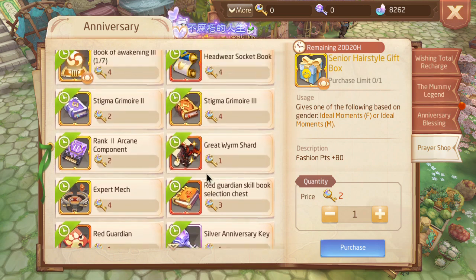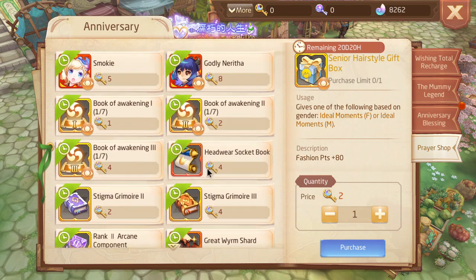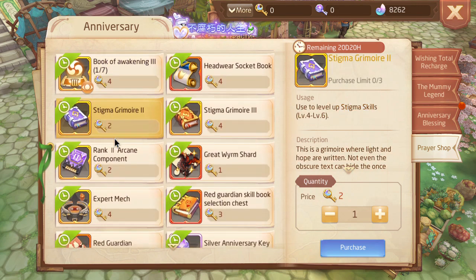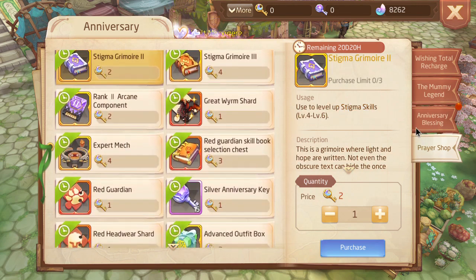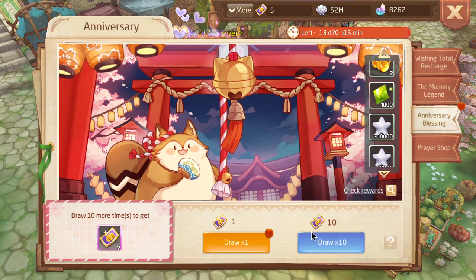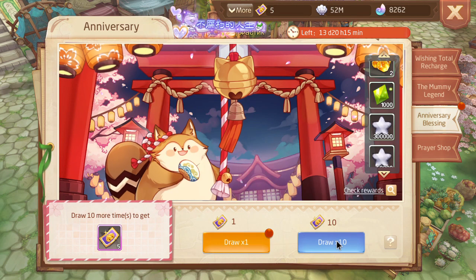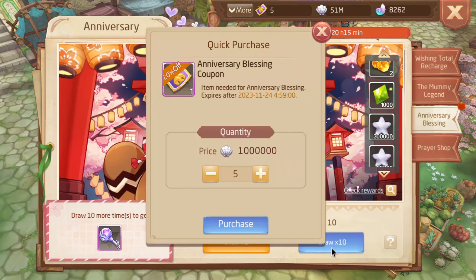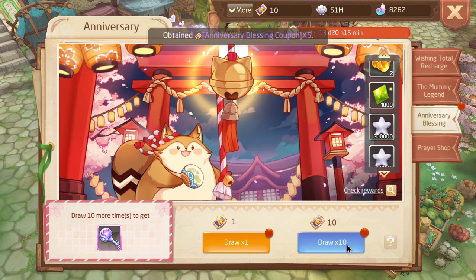Yeah, if you're a free-to-play and you want to get even some of the bare minimum stuff, that's like 37 keys, honestly. That's if you're not getting the Awaken books, the Stigma Grimor 2s, et cetera. I don't know what Neocraft — I guess Neocraft learned from the last event, which honestly surprised me.